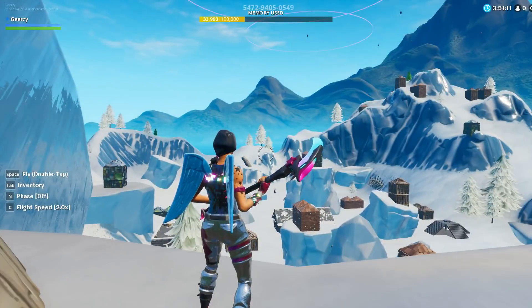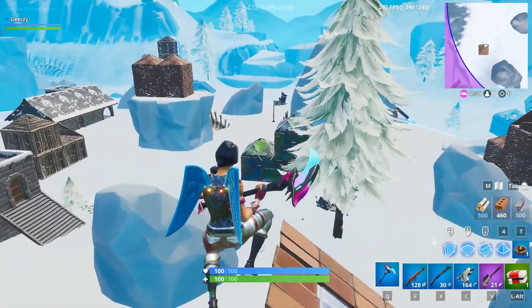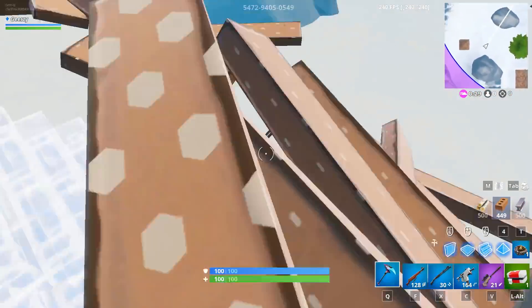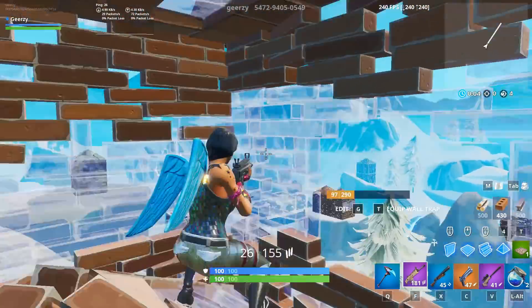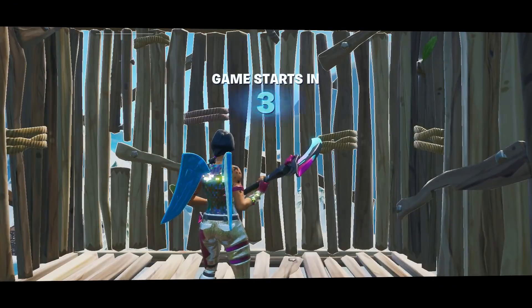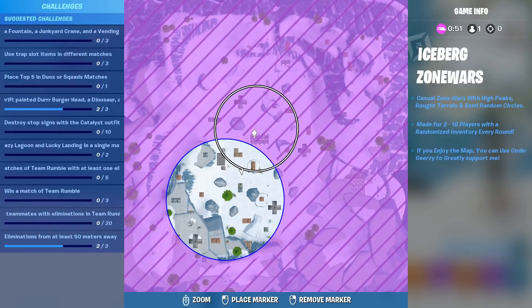I decided to create a Zone Wars that would be fun for casual and competitive players. I started by making sure the storm wasn't too fast at the start, and you had time to get a feel for your surroundings. This is especially important since in this map, the turtles are more spread out like in a real game, and you spawn inside a different one every match. I'll start things off by explaining how the unique zone works.